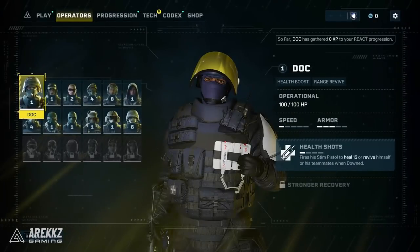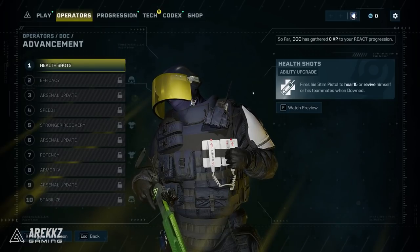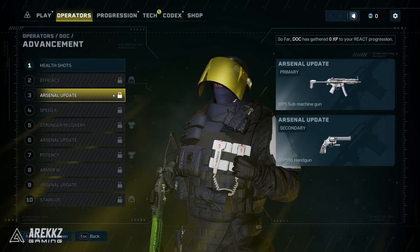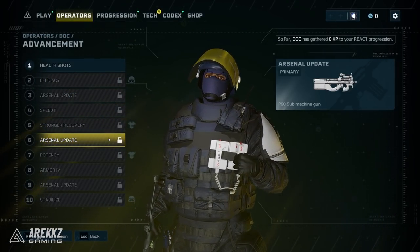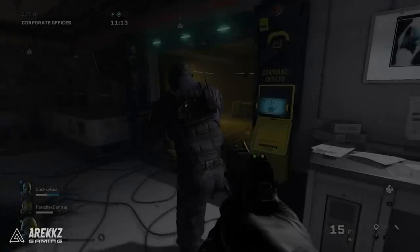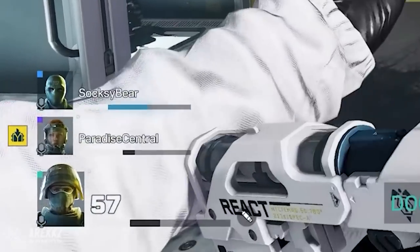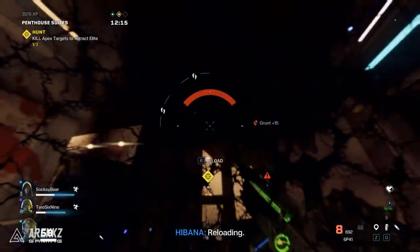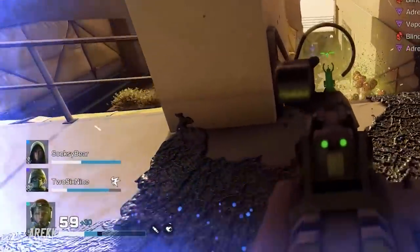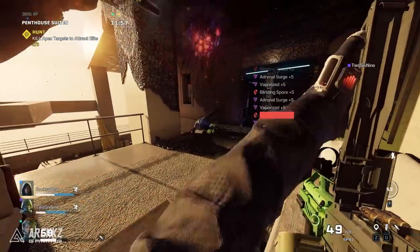We'll start off with Doc as a really obvious choice and almost a must-pick on your team, because health is a vital resource as you progress through the levels — your injuries carry over after the mission is complete, so you really don't want to be taking damage. Doc has his Stim Pistol which at level 1 gives you 3 shots that heal for 15, and at maximum you get 5 shots that heal for 30. It only gives you the blue bar temporary health, but unlike Finka's timed heal, Doc's bonus health stays on you and degrades at the normal pace.